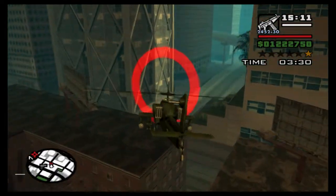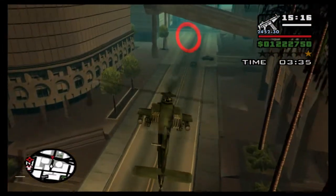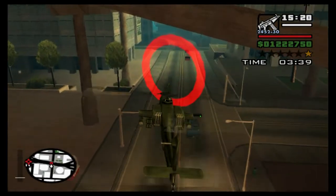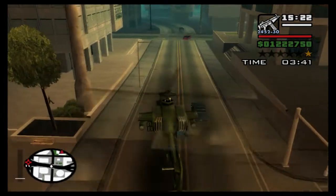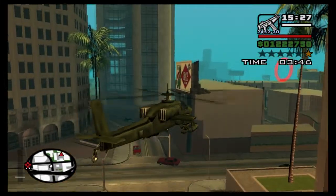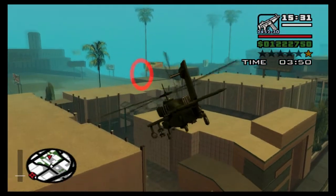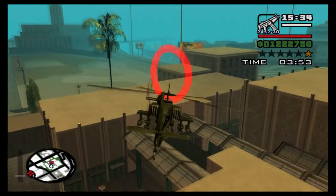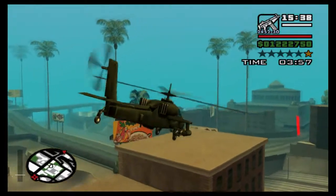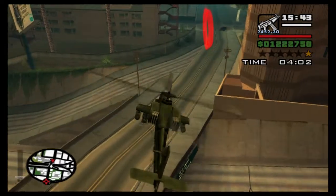We're nearly done in Las Venturas because we've got to get some properties, pull off the last heist mission, and there's one more Caligula's mission as well. But that is pretty much it for Las Venturas, and then we're on to the final chapter of the game. Slowly but surely we are making our way through this game.